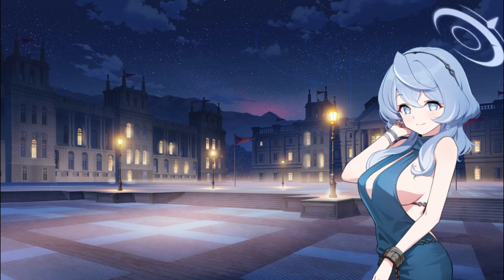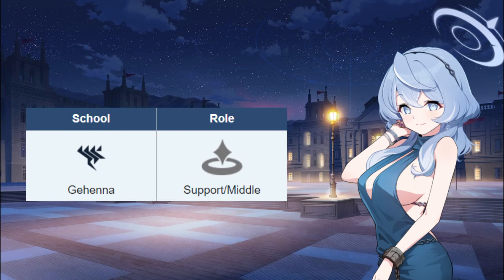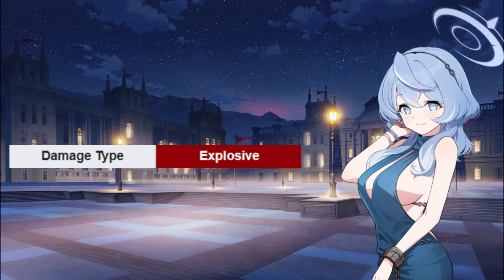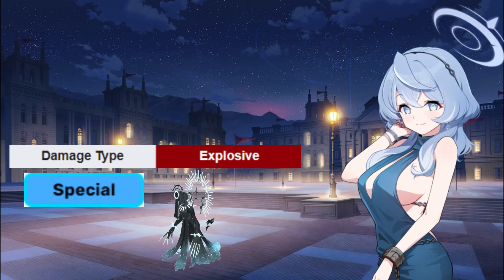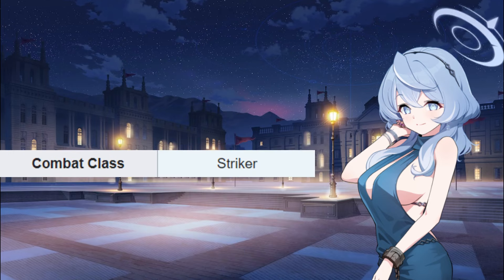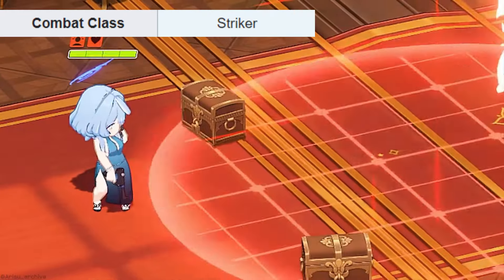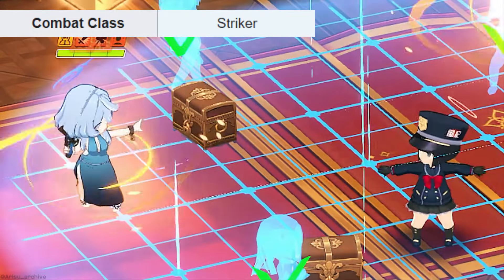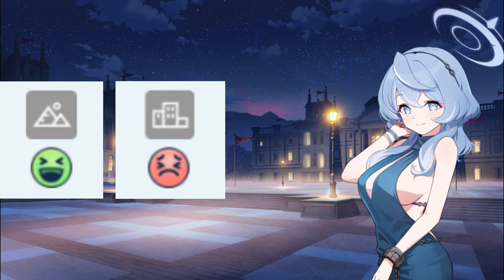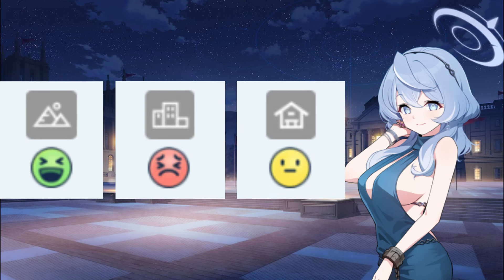Ako Dress's role is a support slash middle type unit whose damage type is explosive, which is very effective against light type enemies and very ineffective against special and structure types, while having a normal effect against heavy types. Her combat class is striker, which means she'll be present on the field every second of the battle.